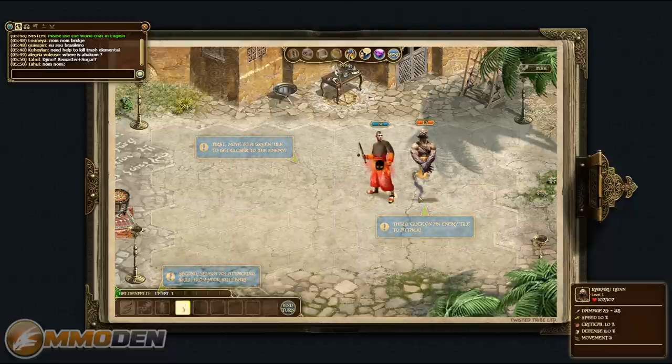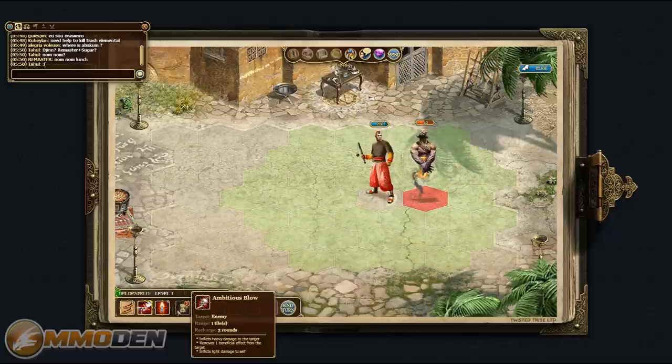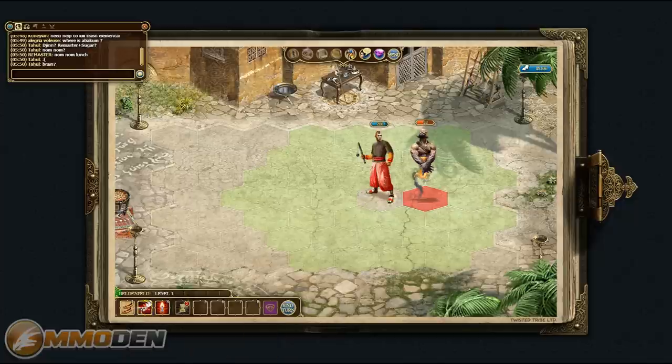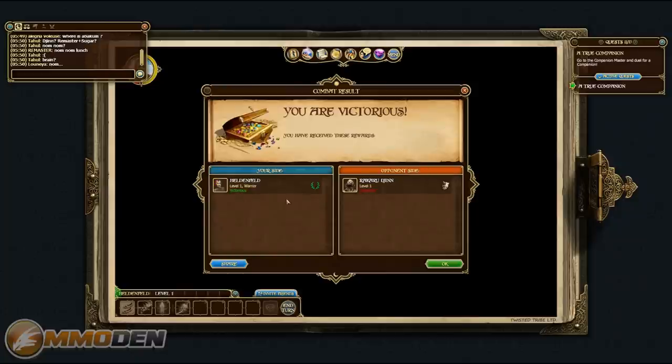Let's run over there and lay the smack down. We hit him for 54 damage, he hit us for 29. Now we've got a cooldown on that — they use rounds, not turns. We're going to switch back to skill number two and see if we can take him out. It wasn't powerful enough since that one was moderate damage, but we'll take him out this time. All done. You'll receive these rewards — your side the winner, the opponent's side — and all good.